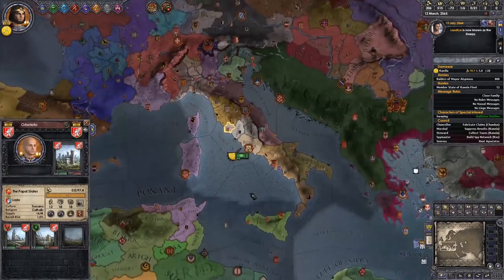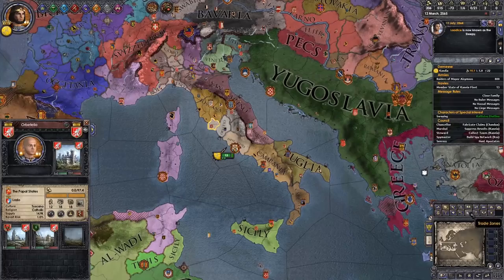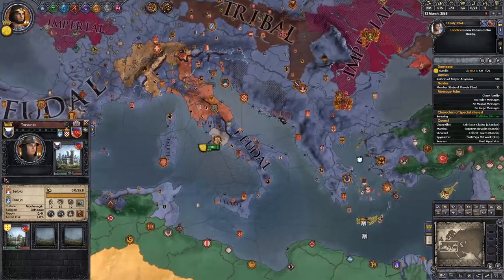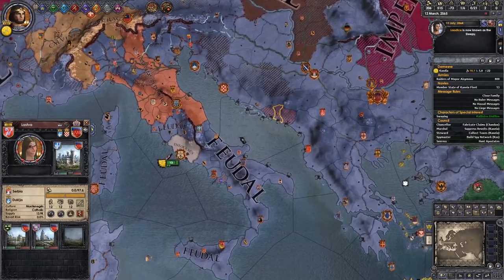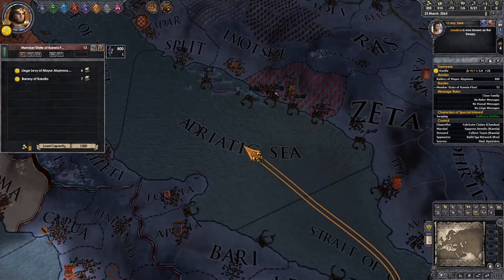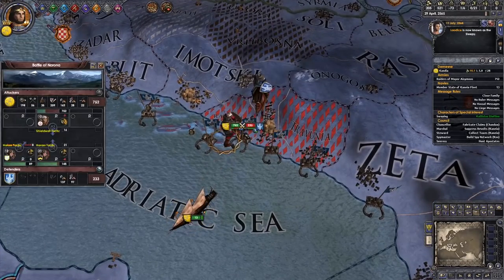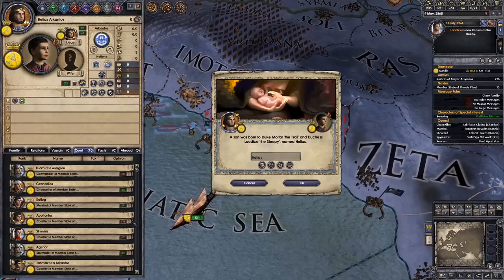There's a Merchant Republic right there — let's head over and hit this one up next. That's a capital in Ragusa. We're here for your gold, not to respect your life choices. Also Taurus — not fantastic.